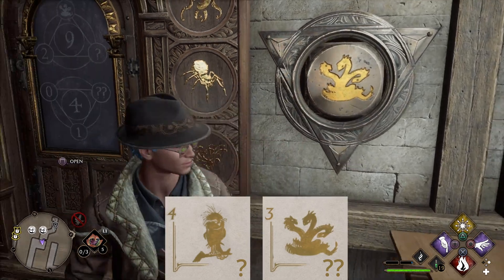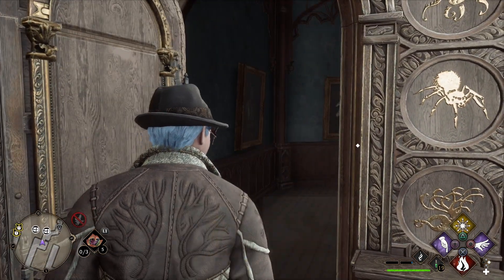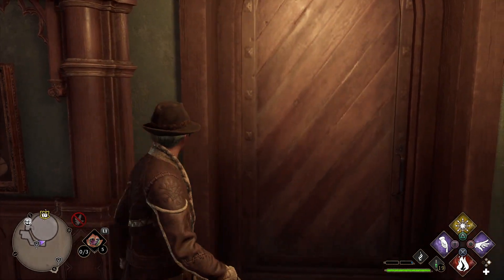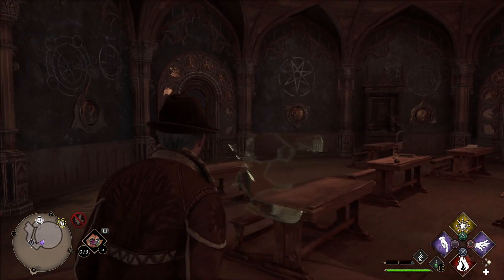Each door will have one or two chests. The chest will either be a random conjuration item or random loot — I have also gotten wand handles from the chests. If you keep going through the hall, you will get to the Arithmancy Classroom with two more doors. We will solve the one on the left first.